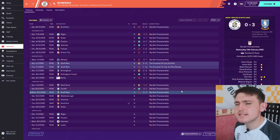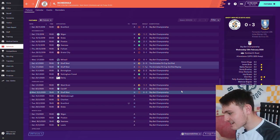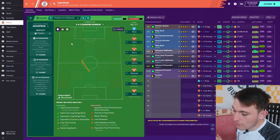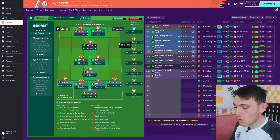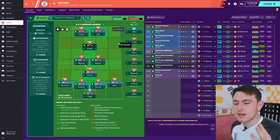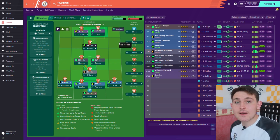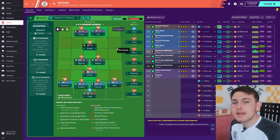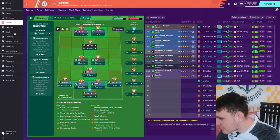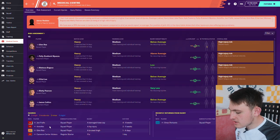More importantly, what tactics and formations am I using? I changed it up again and I'm now using the 4-4-2 diamond formation. I properly looked into the tactics and the squad — according to Football Manager, Luton have four Championship-level players: James Collins, Izzy Brown, Pelly, and Matthew. These four players have to play for us to get results, and this formation features all four of them.